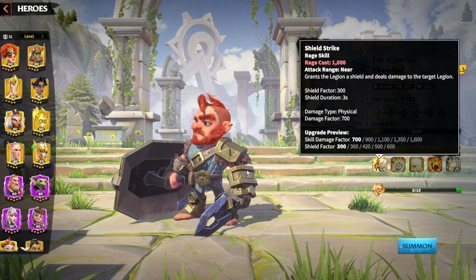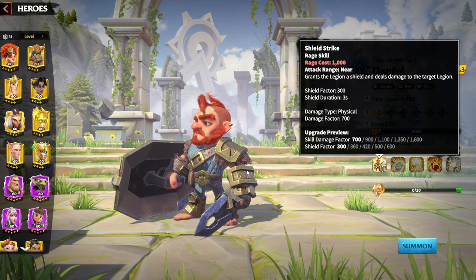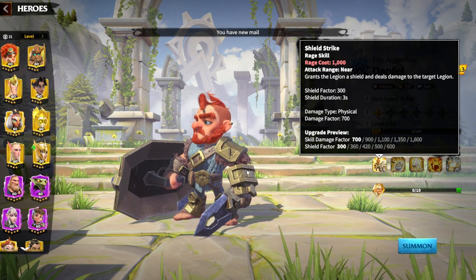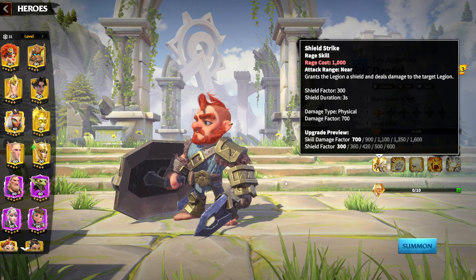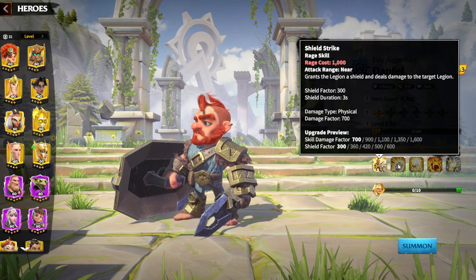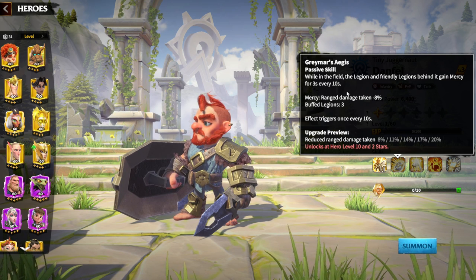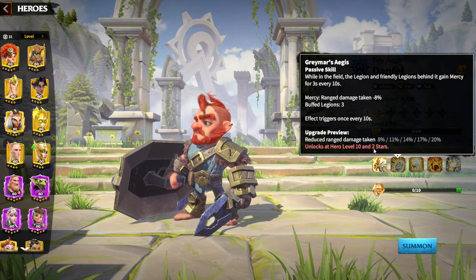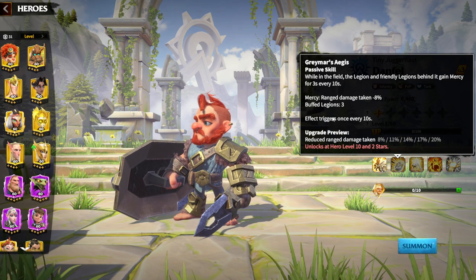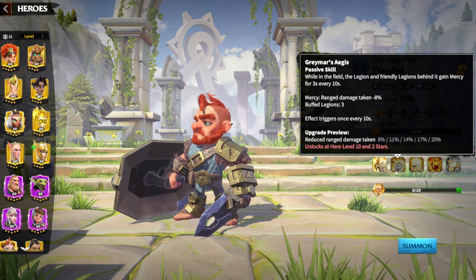The first skill grants the Legion a shield and deals damage to the target. Shield factor is 600 and physical skill damage factor is 1600, which is quite high for infantry. The second skill: while in the field, the Legion and friendly Legions behind it gain Mercy for 3 seconds every 10 seconds. Mercy is range damage taken reduction up to 20%. So one Danfell Legion will buff 3 Legions for 20% to range attacks, triggered once every 10 seconds. This is amazing!